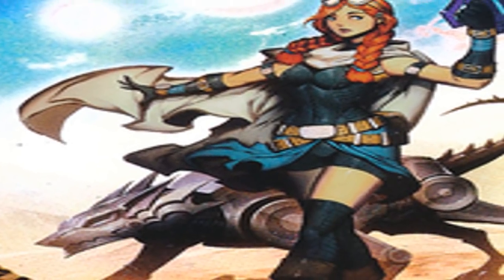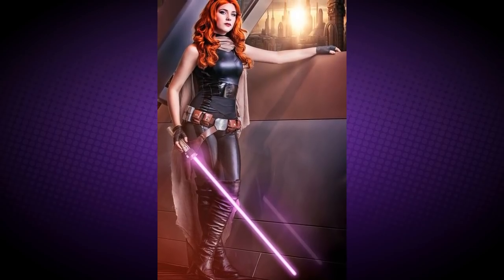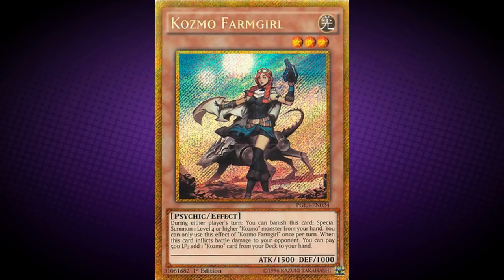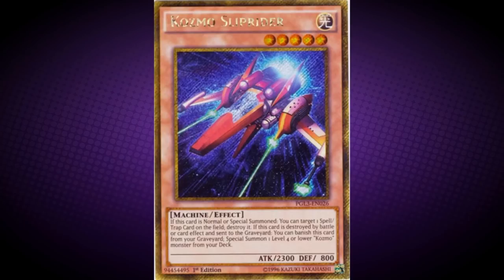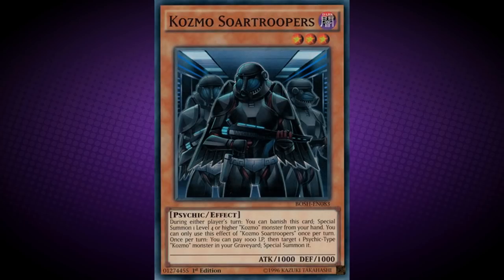Her appearance could also possibly be based on the Star Wars expanded universe character Mara Jade, who shares a similar set of goggles, red hair, cloak, and black gloves. This monster appears in the artworks of Cosmo Forerunner, Cosmo Light Sword, Cosmo Sliprider, Cosmo Strawman, Cosmojo, and Cosmorning.